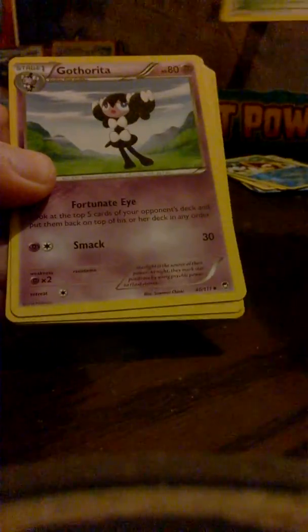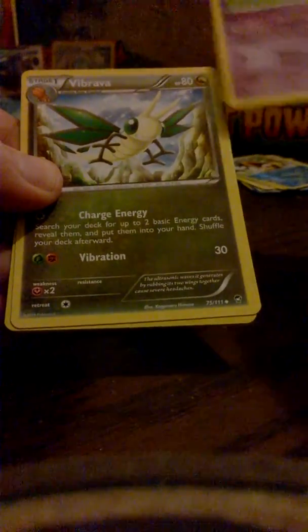And the last packet with Tyrantrum on the front — Furious Fists. I think that was my first pull from Furious Fists. So we have Bellsprout, Meinfoo, Plusle, Poliwag, Cubchoo, Training Center stadium card, Gothirita, Vibrava. The reverse is a rare Poliwrath, and the final rare is a non-holo Sylveon to end that off.